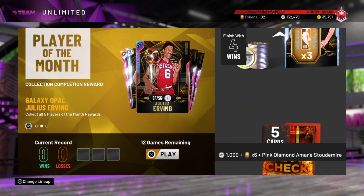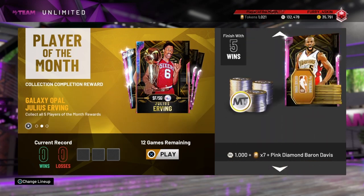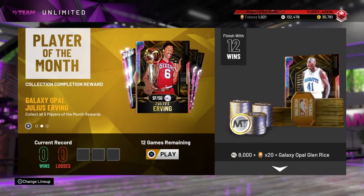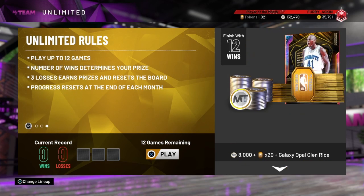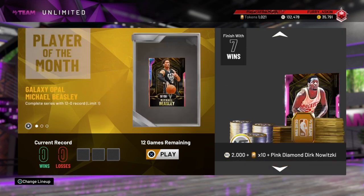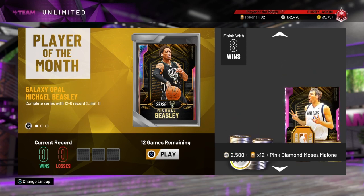This is the best time to try and go 12-0, or to fill out the rest of the collections you haven't completed so far. There's no better time — along with that, you get plenty of tokens and MT. So yeah, this weekend definitely grind this out. Try to go 12-0, 11-0, 10-2, 9-3 — whatever you have to do to get those Opals. Especially Rudy Gay, who is very good.